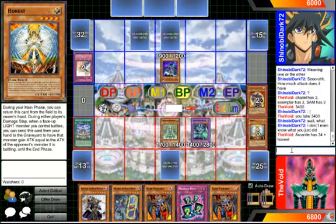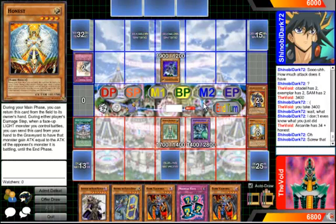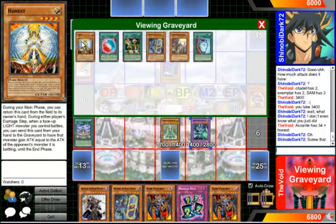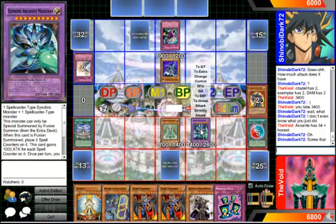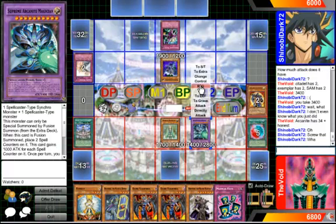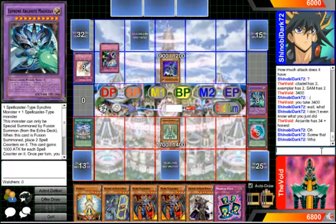I think they just weren't paying attention to something. But that's how you use Honest. He's going to de-prison — okay, that means Honest couldn't have been used. It's not really a big deal. For those that don't know, the reason Honest couldn't have been used is because Honest activates in the damage step, and de-prison has to activate at declaration.